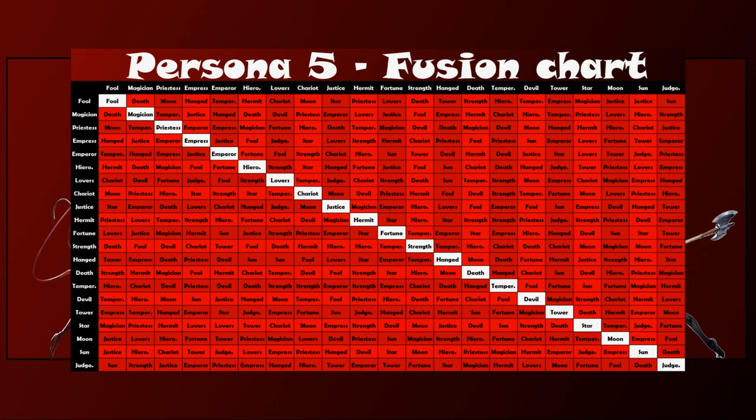The rules for simple fusion in Persona 5 are as follows. First, take the Arcana of one of the two Personas in the columns and cross it with the Arcana of the other Persona in the rows. The Arcana of the obtained Persona will be shown at the crossing of the two Arcanas from the Personas used for the fusion.